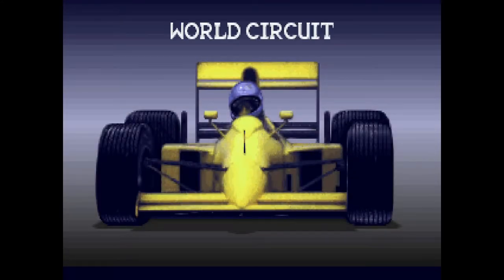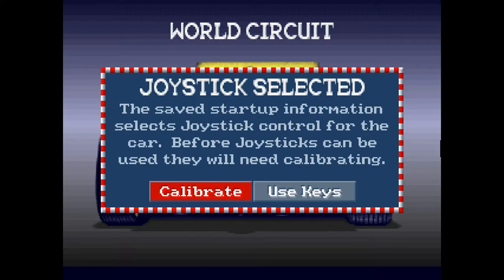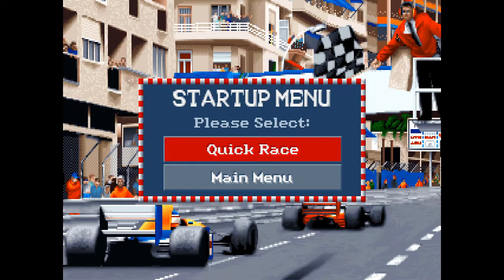Let's start. The game will accost us — World Circuit manual protection. Let's bypass that by hammering on the keyboard. Joystick selected — I don't think so. We want to use our keys to control our Formula 1 racer car.